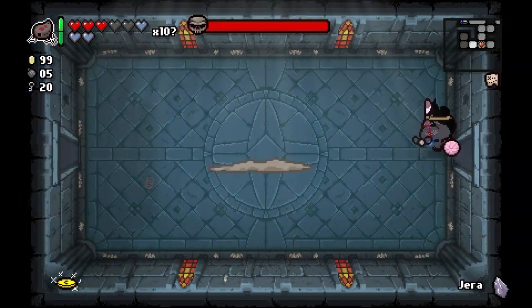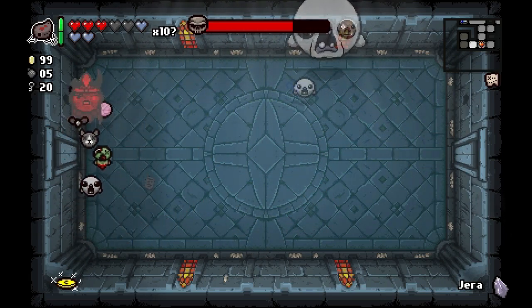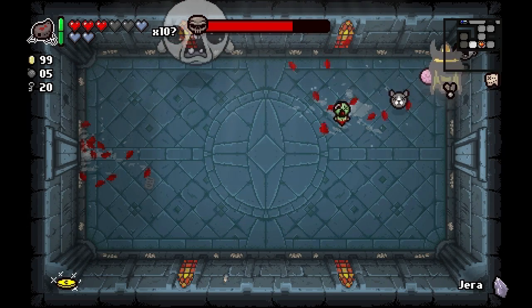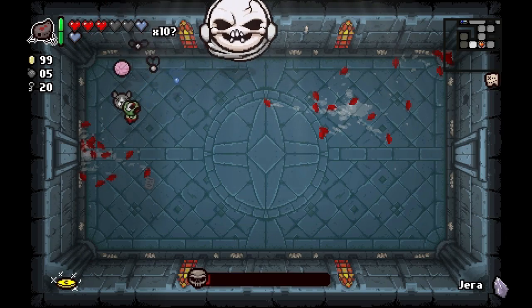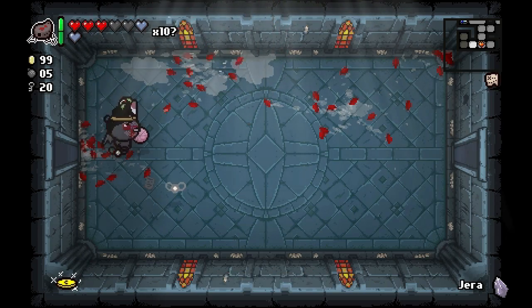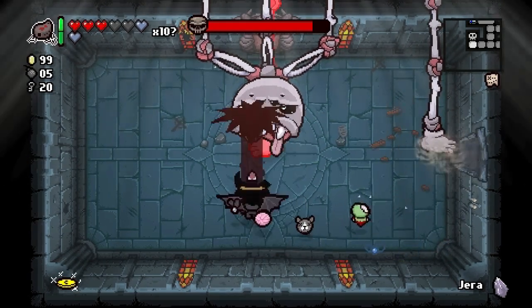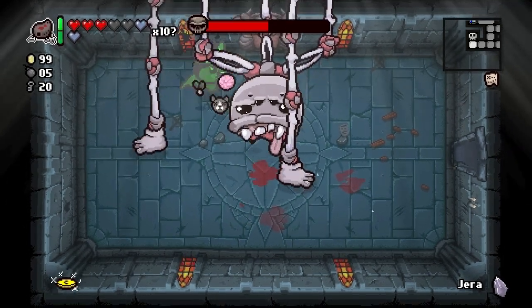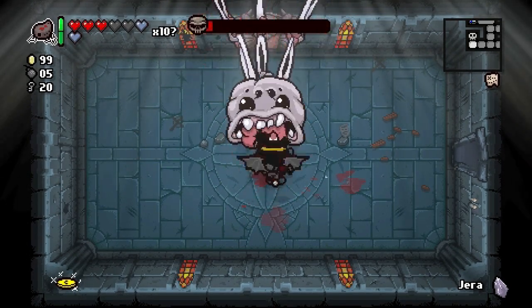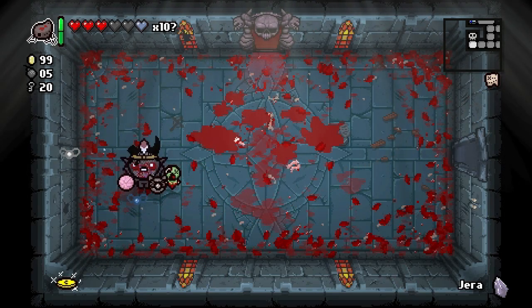Red hearts. We can do damage to the Haunt like immediately after entering the room — that's pretty cool. Got him! Come on, daddy — come down here, let me touch you. Gotcha! Something just touched me — I have no idea what it was.